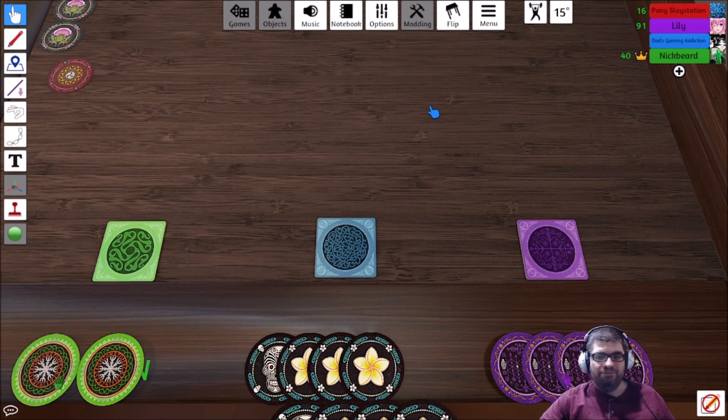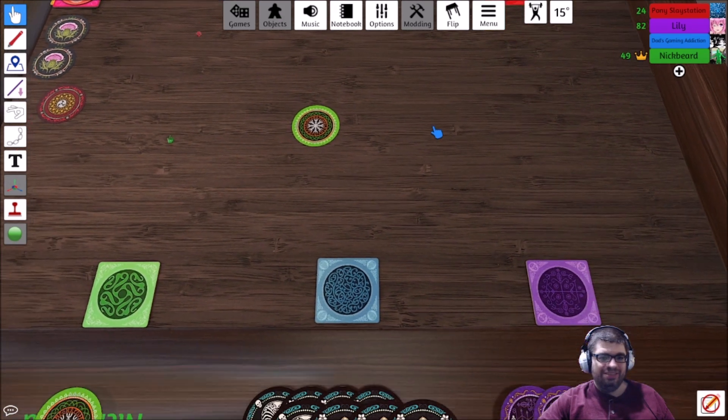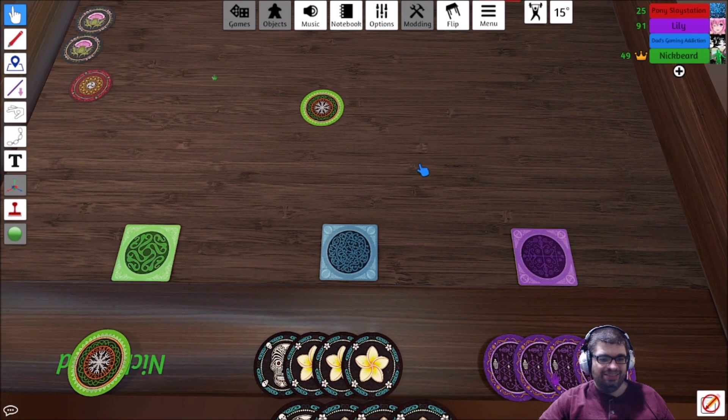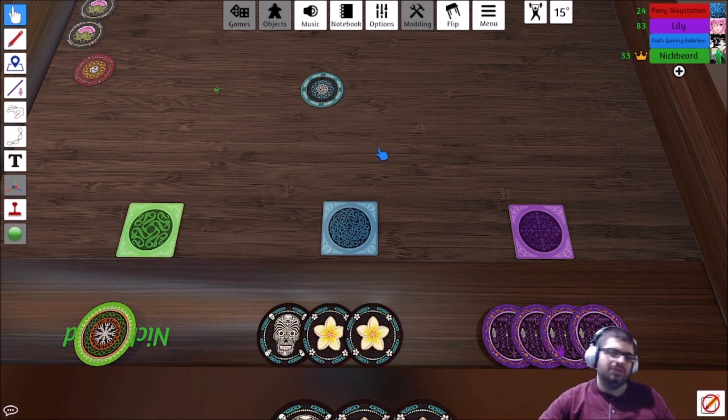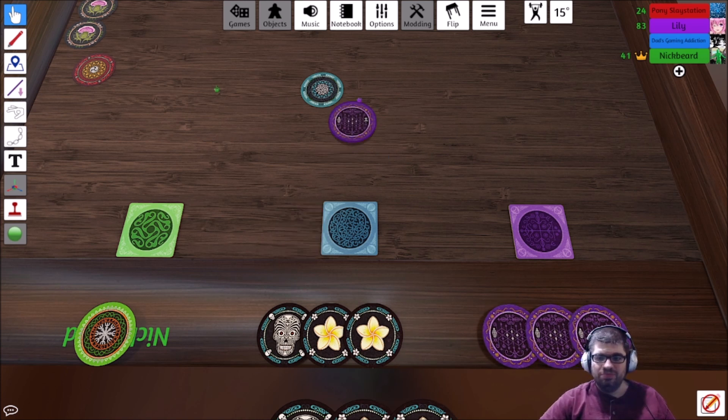Yeah, but Pony puts down a skull for me every time. What can I do? It's tough. Lily and Vince are playing smart. So wait a second - if you have more chips, what happens if you get into that lock of always being the one to run out of chips and always have to bet? Well, you have to bet. That's nasty. I'll bet two. Well, how many are down? There's only three, right? So you can either go for all of them or none. I can't afford to bet, so pass. I'll pass.